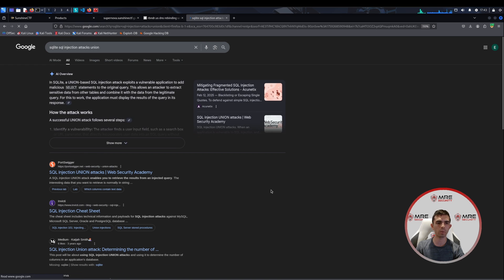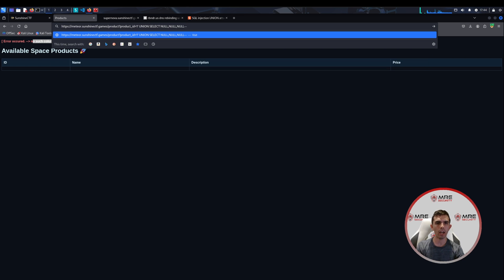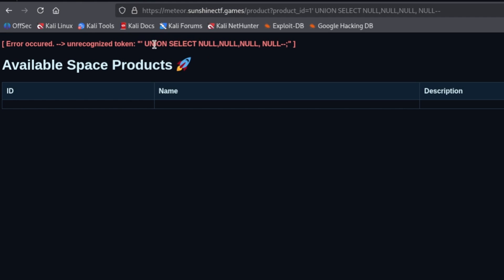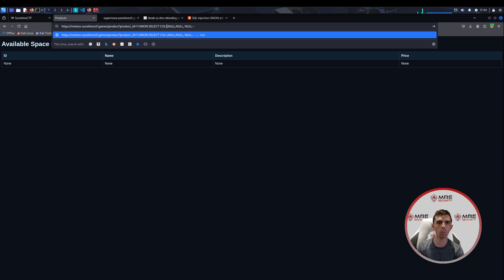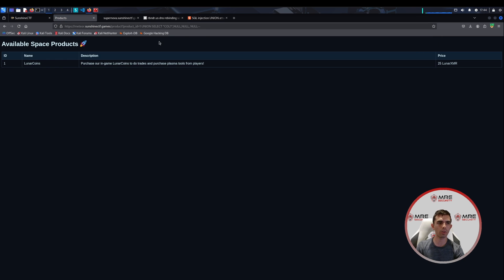We'll see if there's anything on PayloadAllTheThings, and head over to the products page. When we type in a UNION SELECT, we can see there are four columns in this table, so we put null, null, null, null. It doesn't work all too well, so let's try col1 — it doesn't seem to be reflecting. With quotes around it, it still doesn't work — we just see the whole product. Something we can try is putting a zero, and it looks like that did work. Now we can see it reflects on the page, which means we can try to extract information from the database.